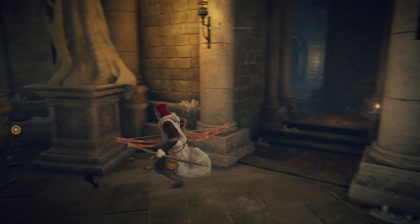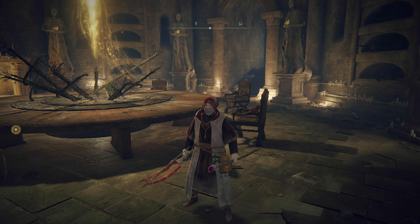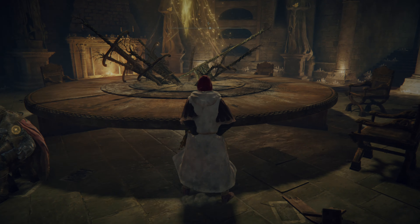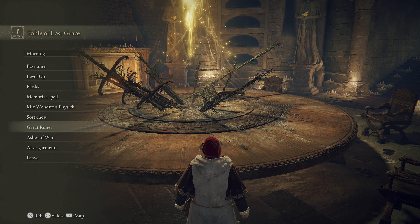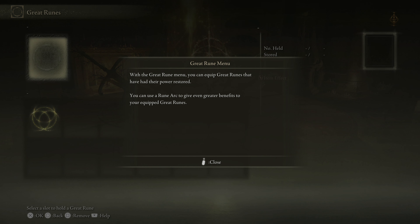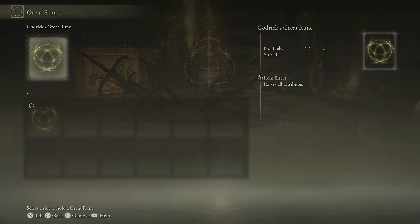We restored power to Godrick's Great Rune, then I ran around for a few minutes trying to figure out how to equip it. I found out that all I need to do is go to a site of grace, and now I have a new menu item — the Great Runes. With the Great Rune menu, you can equip great runes that have had their power restored, and use a rune arc to get even greater benefits.